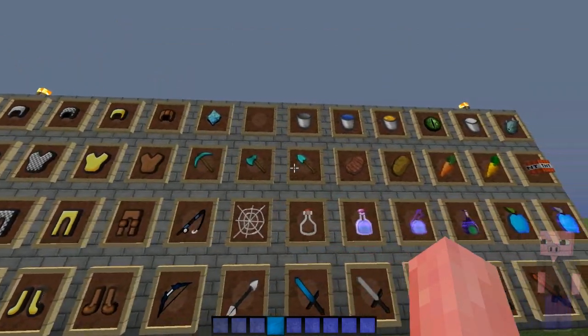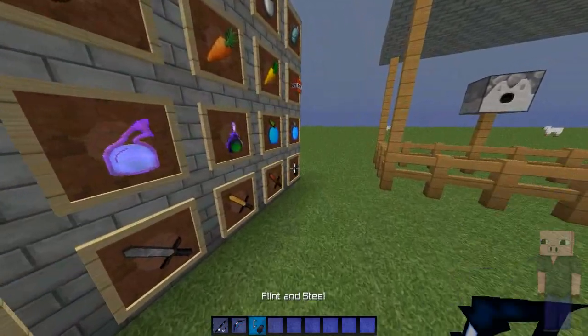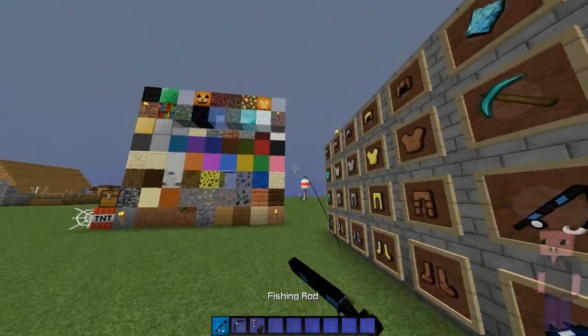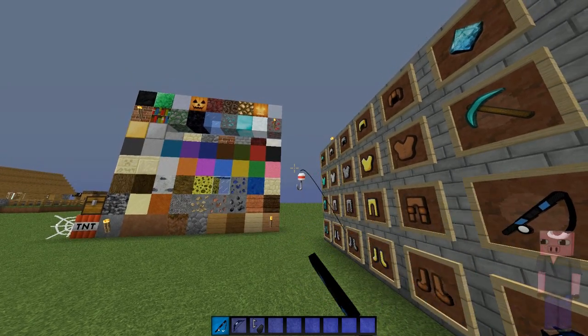Then we got the diamond tools — just a bunch of different tools right here. Then we got the rod, the bow, and the flint and steel. This is how the rod looks — the particle looks like that, kind of vanilla but with a bit higher detail, which I like a lot.